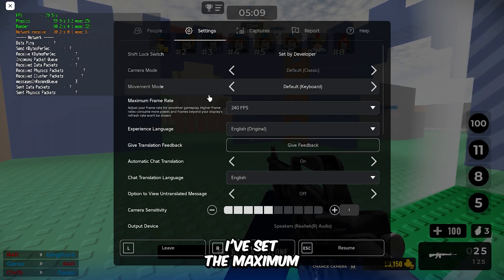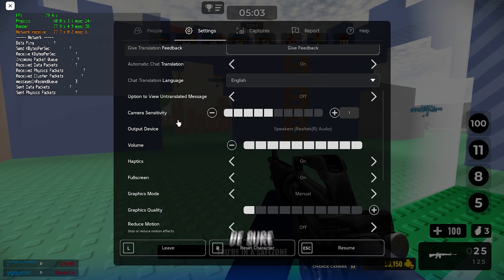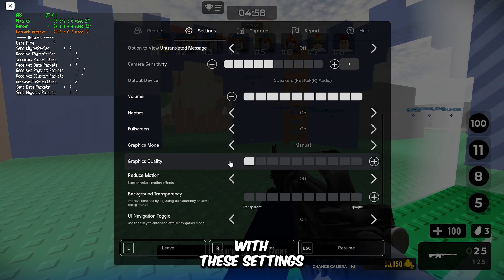First, I've set the maximum frame limit to 240 FPS and lowered the graphics quality to the lowest preset. Be sure to do the same for better performance. Now let's see how the game performs with these settings.